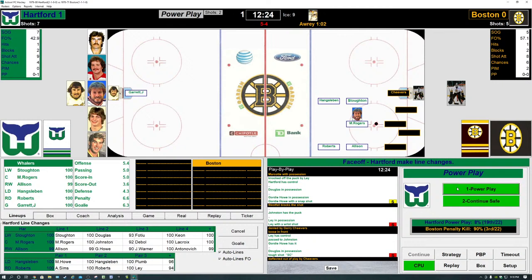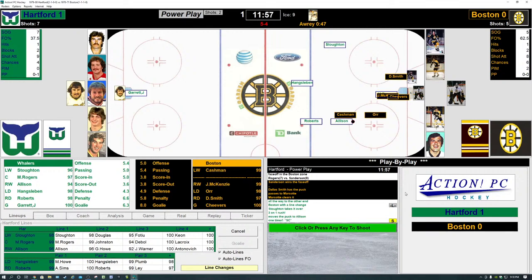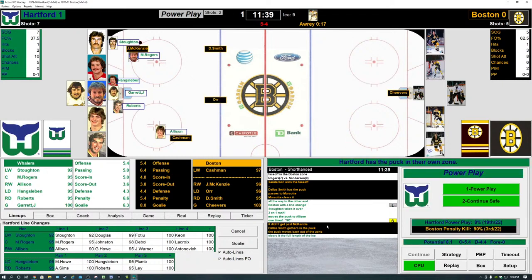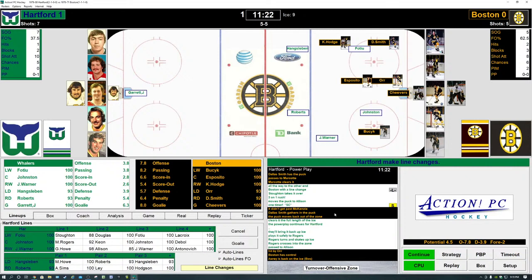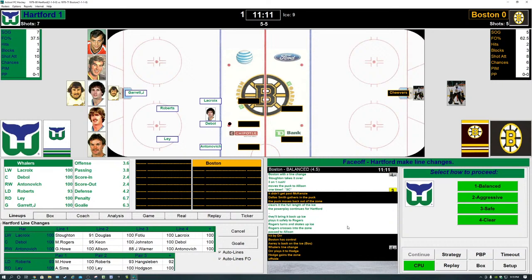Rogers does battle with Derek Sanderson — Sanderson knocks it back towards Bobby Orr. The Whalers knock it down into the Hartford zone. A give and go from Stoughton to Allenson — shot blocked. Orr clears all the way down ice. Whalers regroup with 17 seconds left on the power play — one last charge begins with Stoughton. They get through center ice but a big hit by Bobby Orr and the Bruins have it. But they're a little too anxious — offsides on Hodge. Face-off just outside the Whalers zone. Gilles Thibault says he misses Brass Bonanza, loves Brass Bonanza.